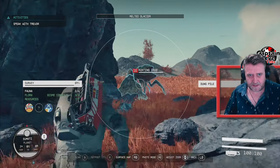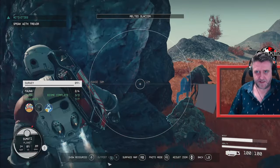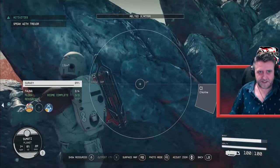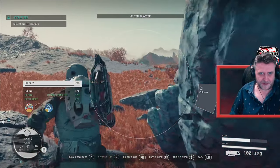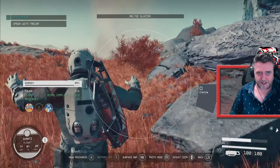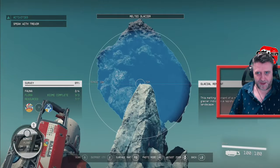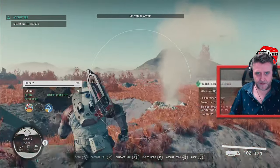Glacial remnant. There's a hunting crab there. Don't see me, don't see me, I'm not here. Run away, Steve — run away! Because I don't want to do battle with those things, they're freaking horrible. Yeah, I'm almost out of ammo as well, people. Probably not the best place to be exploring right now.